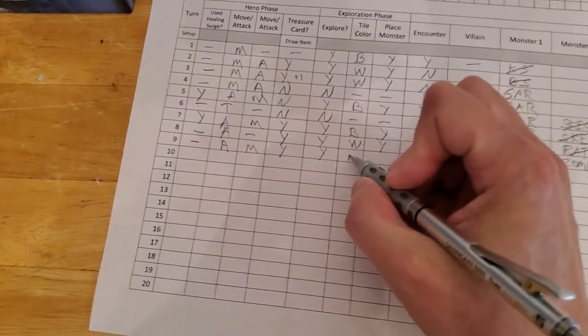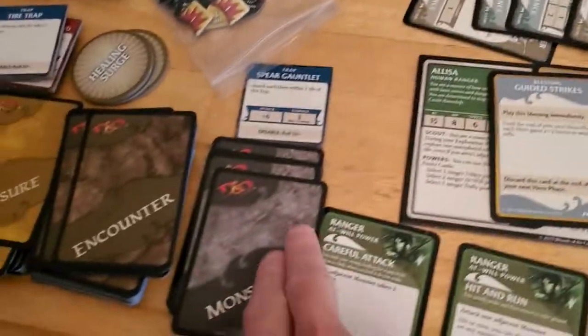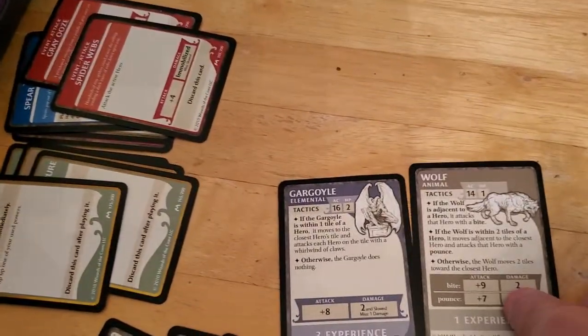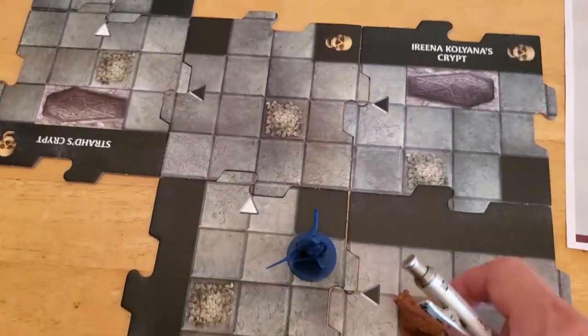We got a black tile, so we have a forced encounter and we're going to place a monster. It's a wolf — could be worse. Wolves are pretty good. We'll grab our wolf and place it on the bone pile. We have a forced encounter because it was a black triangle, and there's no villain yet.